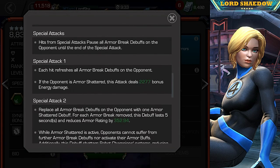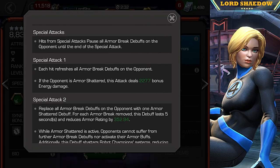Hits from special attacks — all of them — pause his Armor Break debuffs until the end of the special attack. That's going to play a very important role. During gameplay you'll see where the Armor Break or Armor Shatter is about to wear off, and you do more damage when they're armor broken or armor shattered. Rather than it falling off, you're going to fire off your special and get the full benefit. As long as you start your special while they have that debuff on them, you'll get the full benefit — that's actually very nice.